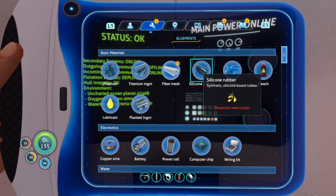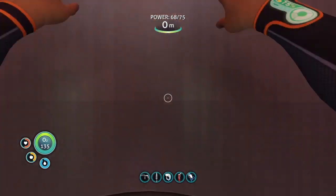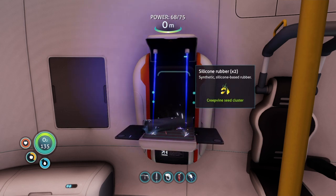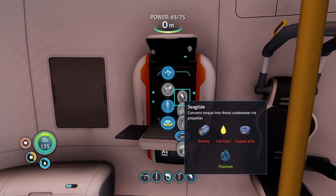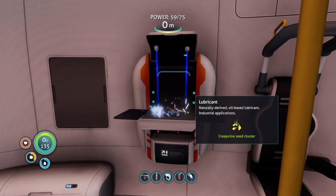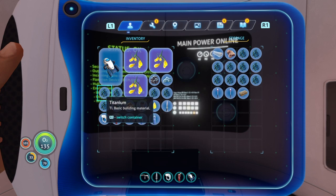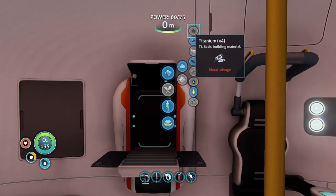Now we have two batteries — I'm going to make a power cell for our mobile vehicle bay. Back to the power cell. Now we've got everything we need. Get a silicone rubber. Probably need some lubricant and a titanium ingot. It's quite simple — ten titanium to make a titanium ingot. We've got one, two, three, four, five — five more. We'll combine that to make a titanium ingot.